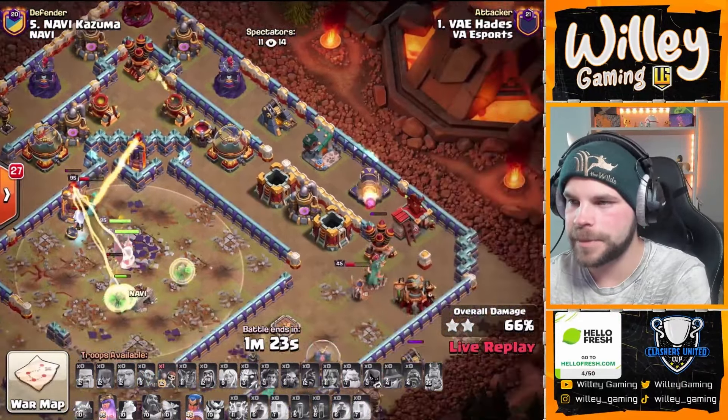Got a bit of a nuisance Tesla there hiding in the dead spot. Queen's on the Town Hall — healers getting hit. Drops the Invis, drops the Rage, it'll get the Queen through. Here we go with the Lalo on the back end of the base. Stone Slammer from the left finding Seeking Air Mines all over the place — rip that Stone Slammer. Just immediately hit with SAMs. Going to open up some walls. That Stone Slammer is still getting good value even though it lost almost all of its HP immediately. Balloons on the top side have pretty well died out. Balloons out of the Stone Slammer coming in to help now, plus that Inferno Dragon. Pops the Queen's ability to get through the Ricochet Cannon. A few more Balloons on the top side for the Cannon. Queen does actually get out to help finish it up, and it's a triple from Kazuma.